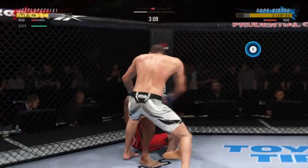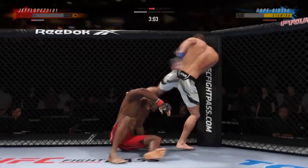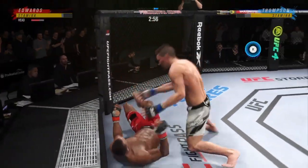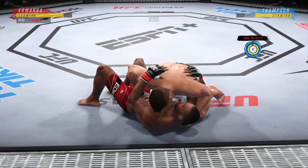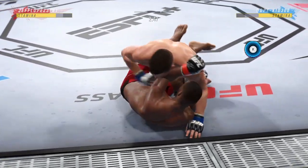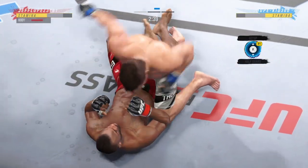Huge right hand. Well, big combination of ground and pound strikes here. This could be the beginning of the end. You've got to be very careful when you take these big ground and pound strikes. You need a controlled posture on the bottom, and if you're the top guy — the guy that's looking to finish — continue to gain posture and rain down big strikes on your opponent.